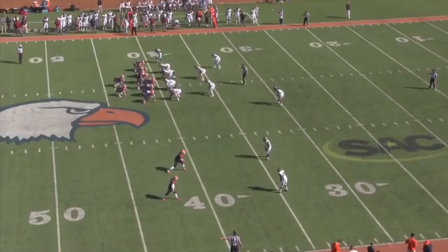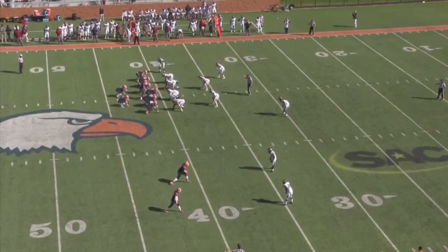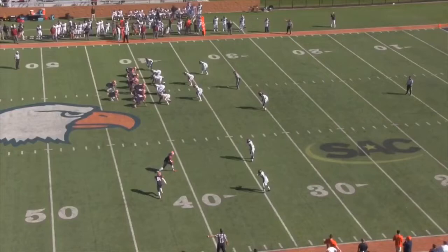We're playing Carson Newman here. They're a very option team. My read is the top safety on the left side of the field. It's the near back. If he goes away, I assume run and I'm running the alley. If he comes to me, I have to locate my number two. If he comes vertical, that's going to be my man in the pass.